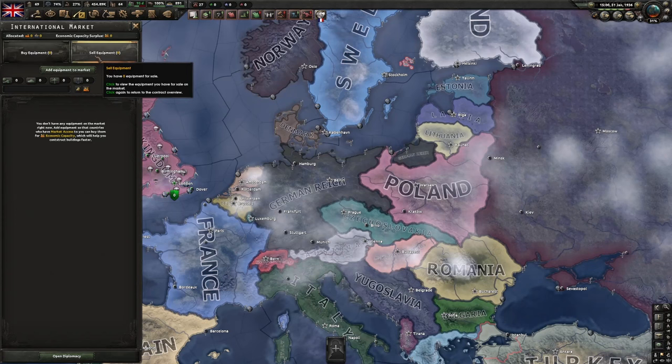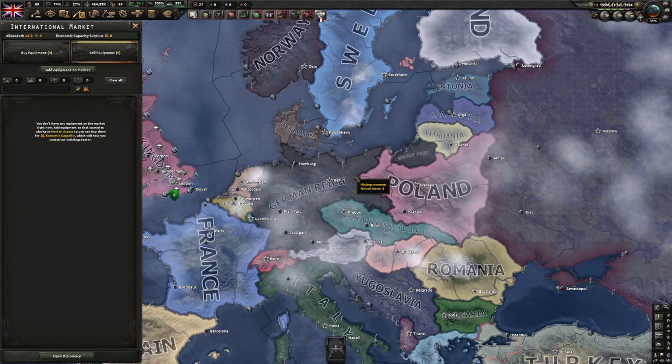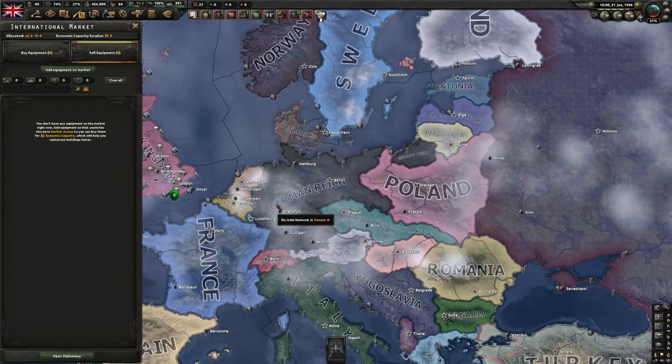The international market is a new feature where you can buy and sell equipment. If you really need something, you can buy it, and if you really don't need something you can sell it. Other than that, I don't suggest using this much — it's a big waste of time. But for example if you're Germany and you have tanks you don't plan to use, switch those divisions to infantry and sell the tanks on the market.